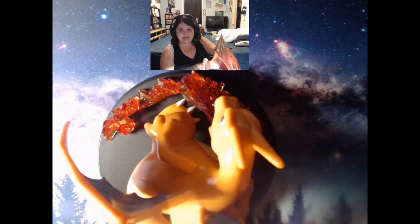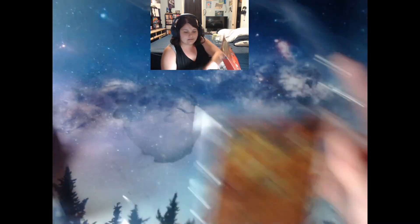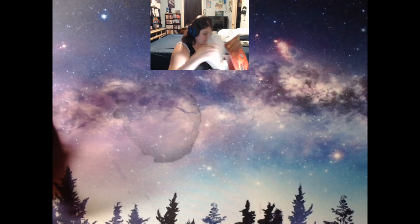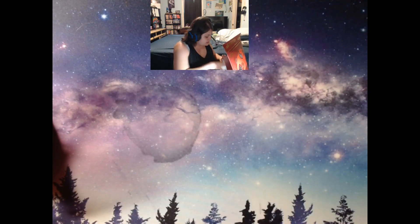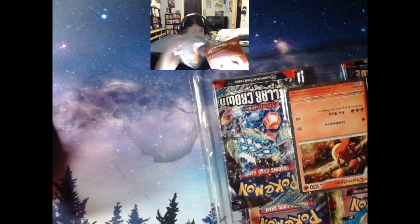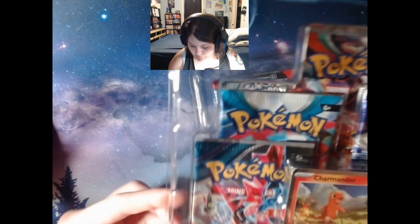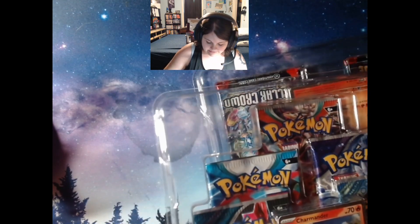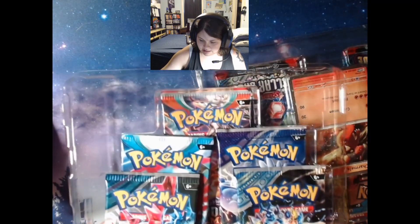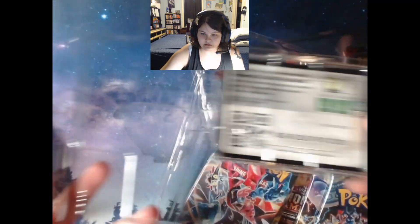We'll fight with those later. It comes with a good old Charizard EX, some spacer cardboard, and a metric ton of packs. I know some collectors just died inside watching me open it, but you can't not open it. We've got packs to check out — and oh, a Charmander code card!